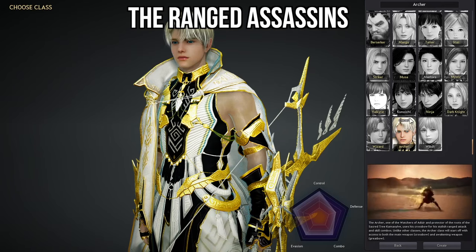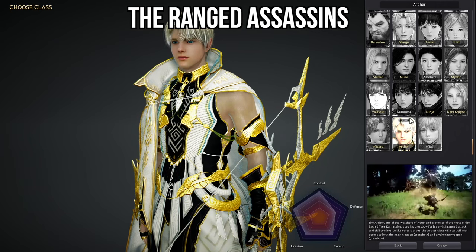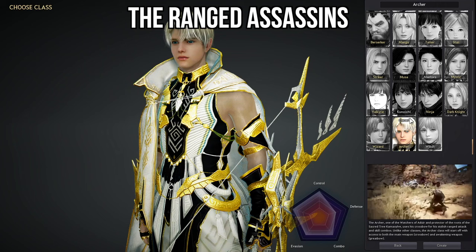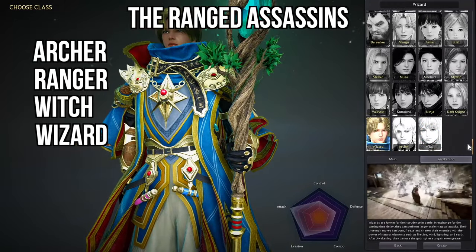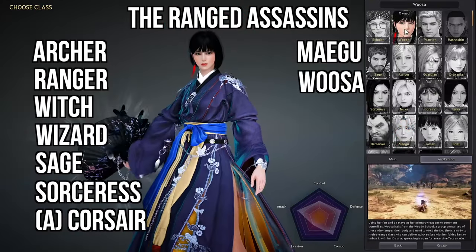The next category is the Ranged Assassins. These are the classes that deal insane amounts of damage from afar. These classes can get blown up quite fast if someone jumps on you, but if these classes can keep their distance, they'll create destruction everywhere they go. Starting off this grouping: the Archer, and of course the Ranger, the Witch, Wizard, Sage, Sorceress, Awakening Corsair, Megu, and Woosa.